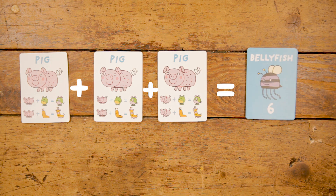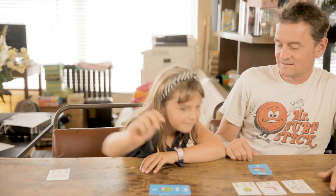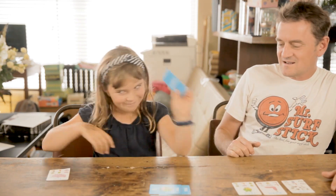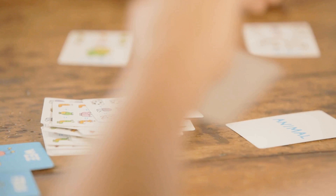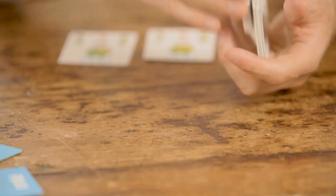When collecting the model, you can take one from the table or steal one from the top of another player's winning pile. If you ran out of animal cards, shuffle the deck and turn it over.